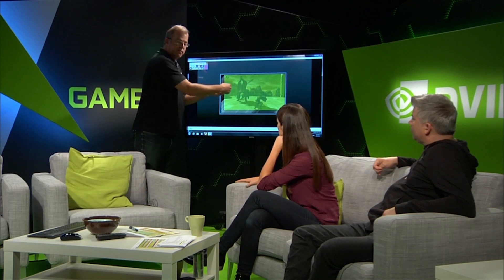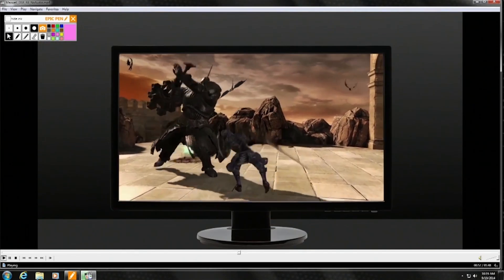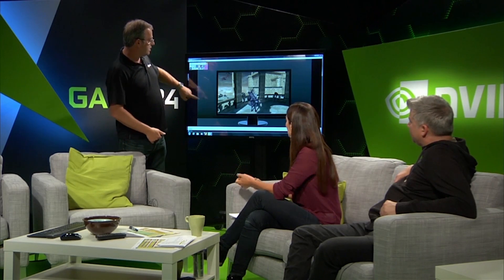DSR goes the other way. DSR says: why don't we make the frame buffer bigger, and then we'll scale it back down. You can set that new resolution in the game, and in the frame buffer instead of rendering at 1920x1080, we render at 4K. You get a lot more information per pixel displayed. Then we send that to your screen using a 13-tap Gaussian filter that shrinks it down. It's like the Six Million Dollar Man — deconstruct, reconstruct, and now you're stronger, better, and faster.